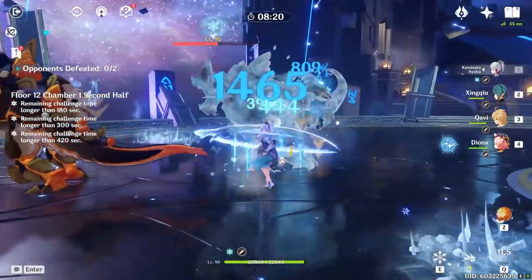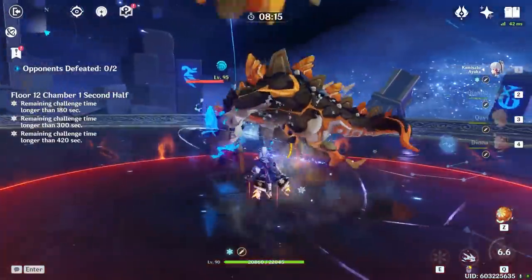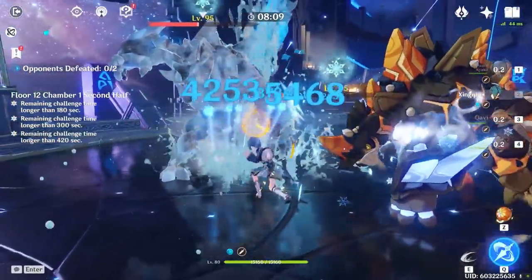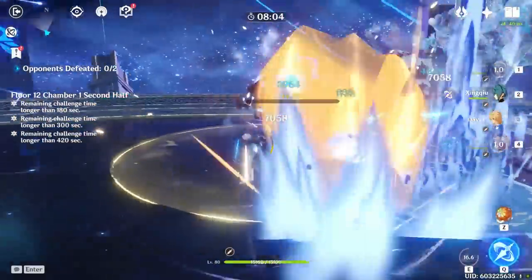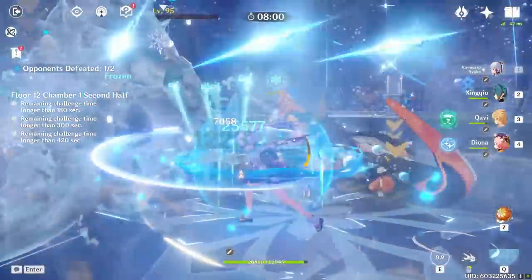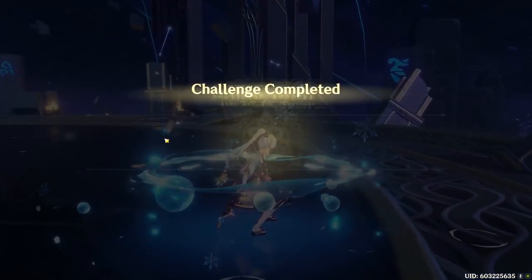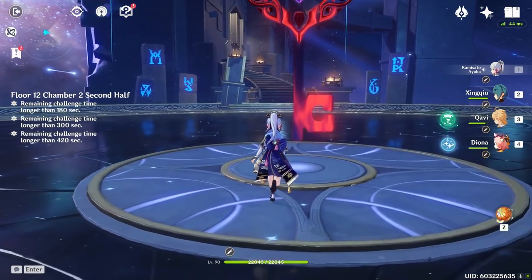The cool thing about Ayaka that makes her better than Keqing is she doesn't suffer from stamina problems. Her dash costs less stamina and her charge attack costs less stamina as well. As you can see, we're basically keeping enemies permanently frozen. Even with a free-to-play weapon and modest stats, I'm still doing a decent amount of damage. Unlike normal perma-freeze, you don't have to run Chongyun — you can just run Diona or whatever cryo character you want.